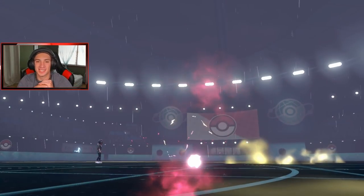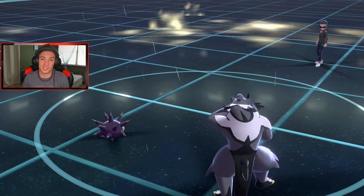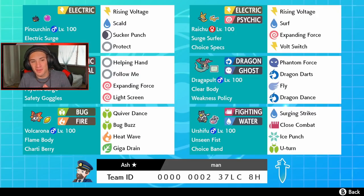Ladies and gentlemen, rent this team right now — the rental code is at the bottom of the screen. I just went 3-0 with it, I love everything about it. The only thing I'd change — give Raichu that Life Orb instead of Choice Specs because he's just the better dynamax Pokemon. But guys, that is going to be it for today's video. If you enjoyed the content, smash that like button and if you're new here click that big red subscribe button so you know when my videos go live. Thank you guys so much for watching — peace out everyone!